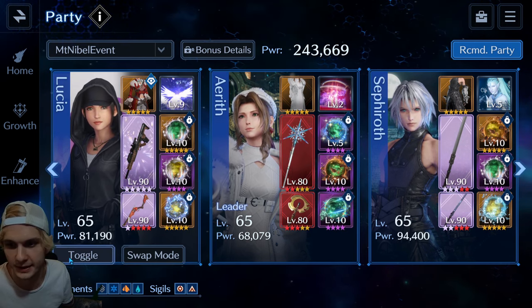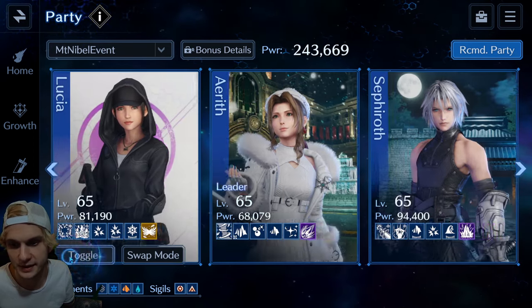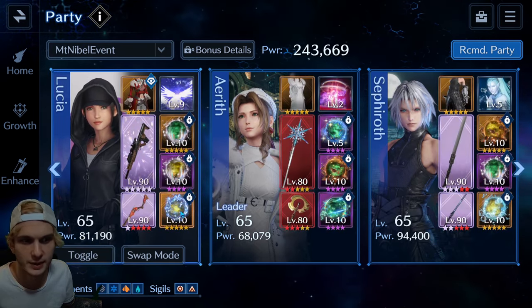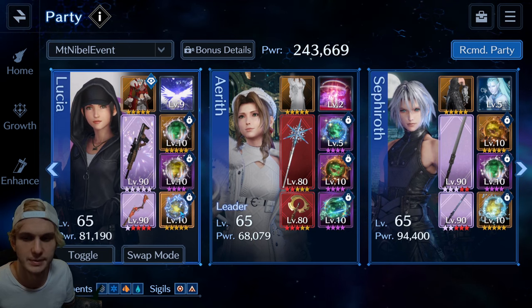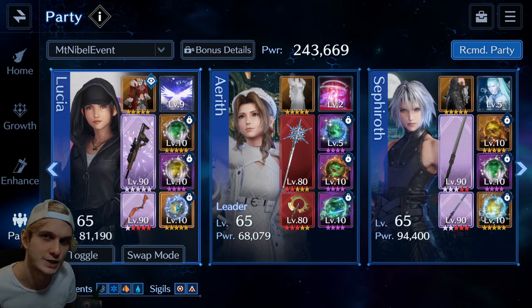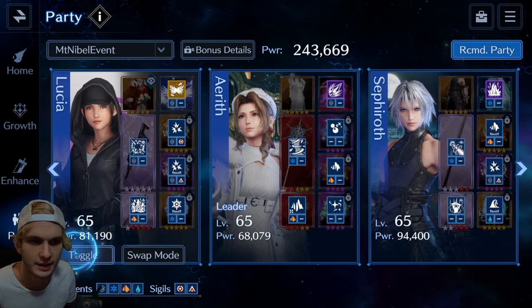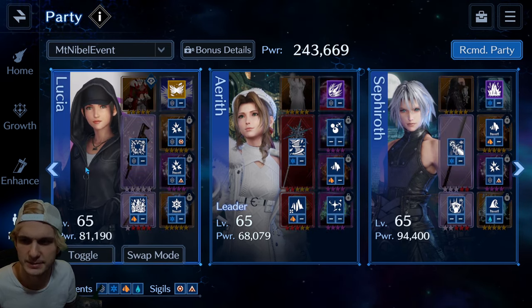The magic resistance down helps, so that's why I've got Snowflake here. Lucia's got both the ice and the earth, so we've got earth potency in the third slot. But I'm actually considering switching this, even though it's 5-star, to a 4-star Blizzara Blow in future runs, because everything's weaker to magic than it is physical.